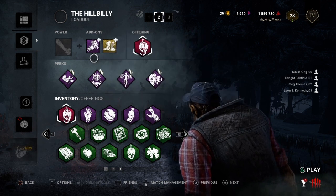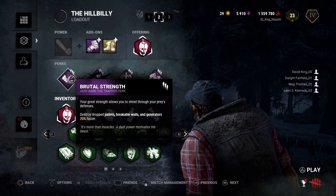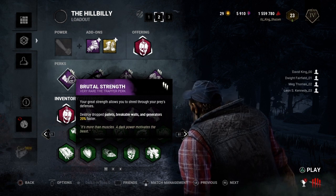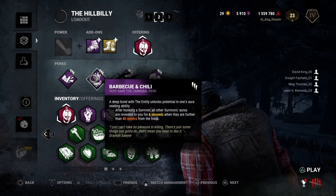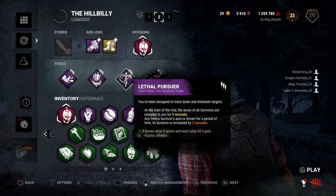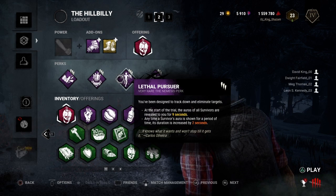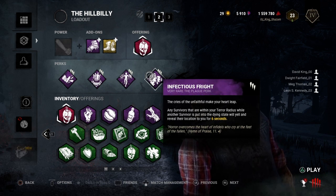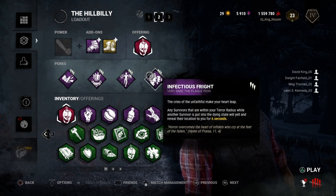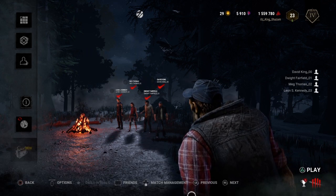We'll also bring the mori just for fun. With Billy it's very important to get intel, so most perks are intel-related. Brutal strength is for breaking pallets faster if I don't want to use the chainsaw. Barbecue lets us see survivors at a distance after a hook, with an extra two seconds added — six seconds total instead of four. Infectious fright notifies me if anyone is within my terror radius when I down somebody, so I can go after them too.